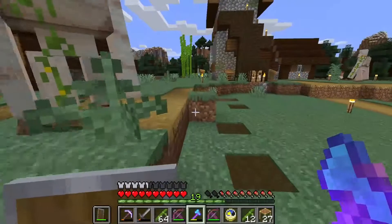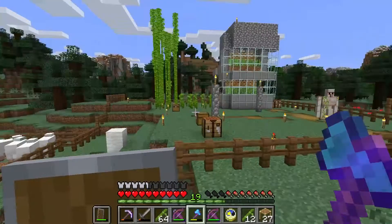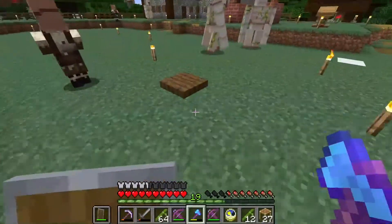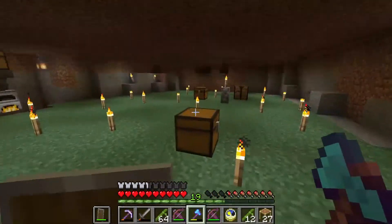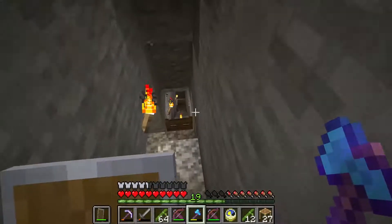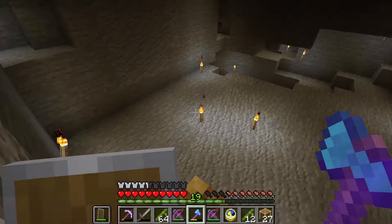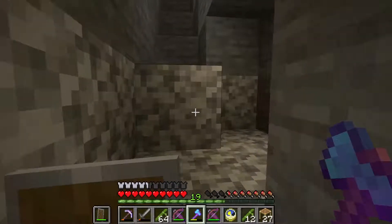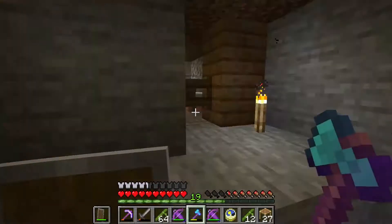But today what we're really going to be focusing on is getting some auto farms going. I have a bunch of redstone materials in that chest right over there, and I have a couple other materials I may have to get during this episode to help speed things up. I need to get a couple auto farms moving along. I've also been working on getting a bunch of other materials going — I needed a lot of stone, and because of that I ended up building a mild quarry down here. I just started hand digging out down here just to get some stone and andesite so that I have some building materials.